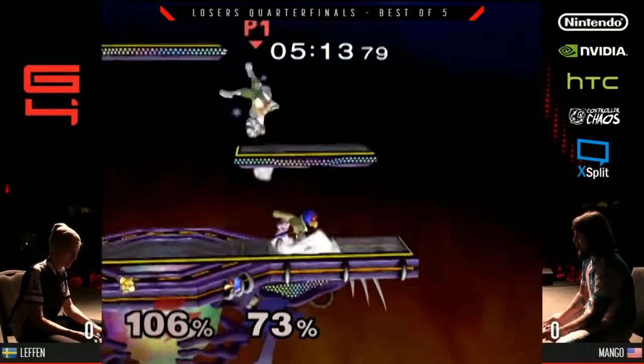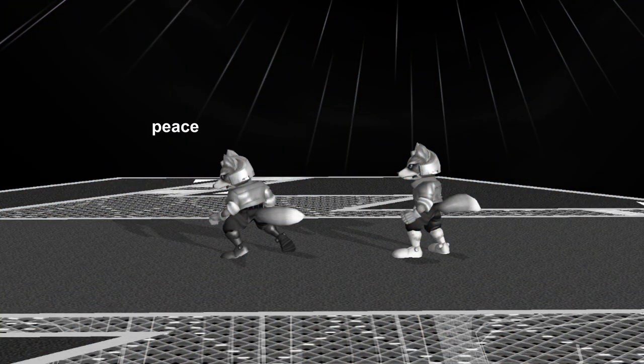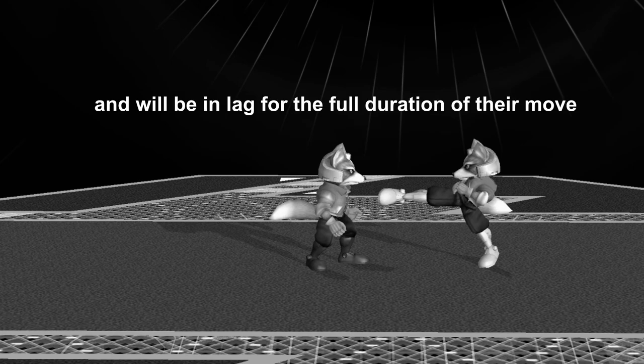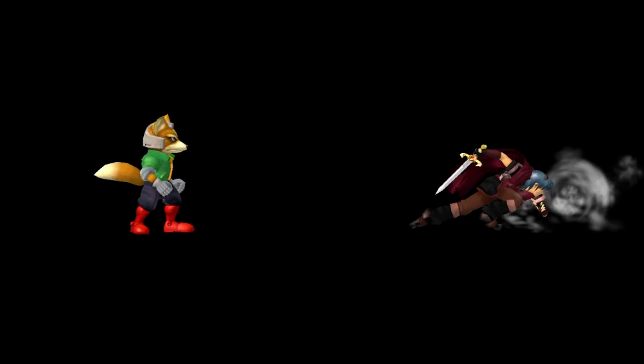20 frames — a third of a second — is an eternity in fighting games. So what we can do is walk into range of their attack and then simply walk right out again. That kid will get baited into throwing out their attack, but since we're not in range anymore, they'll miss and be in lag for the full 26 frames of their move. Converting from here is straightforward: we can react in 15 frames, press A, get our foot out in 5 more frames, and eviscerate them with 6 frames to spare. This is the essence of what the fighting game community calls whiff punishing — baiting an opponent into throwing out an attack and punishing them while they're recovering.